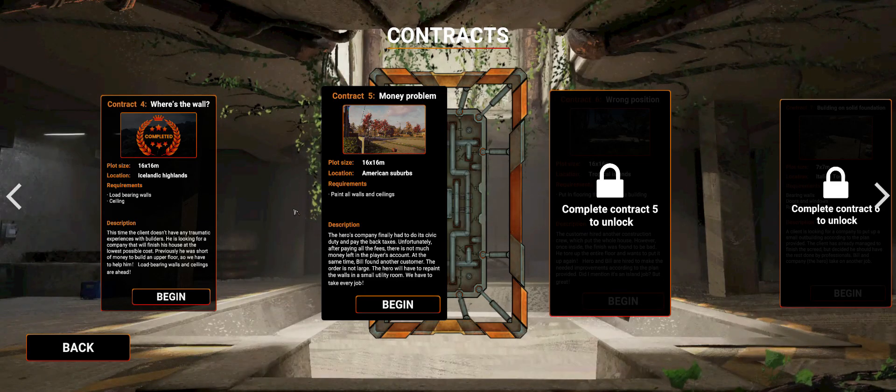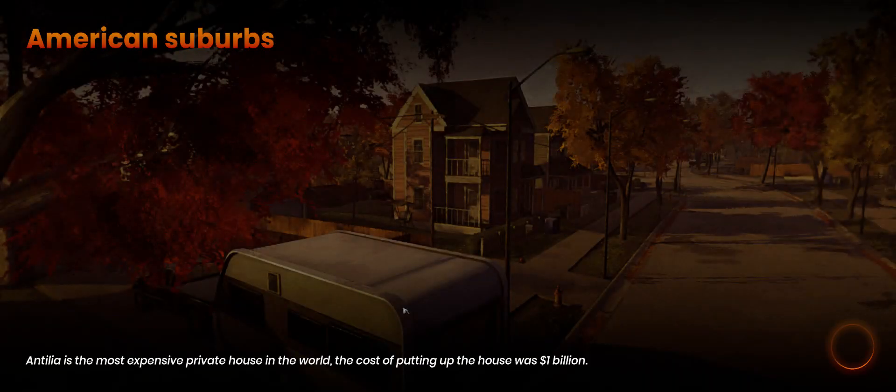Hi guys, welcome back to Builder Simulator! This time we're going to do contract number five: Money Problem. We are here at the American suburbs. The plot size is 16 by 16 meters. The requirements are to paint all walls and ceilings. The hero's company finally had to do its civic duty and pay the back taxes.